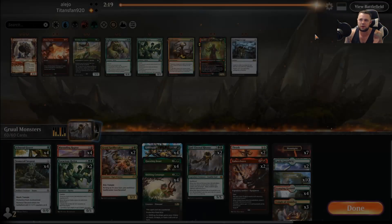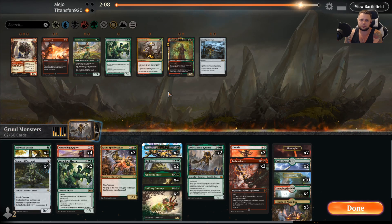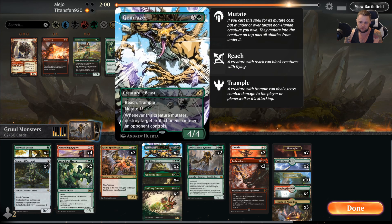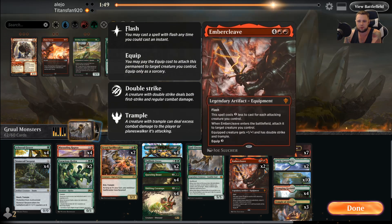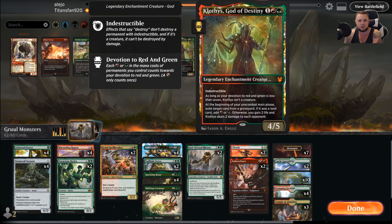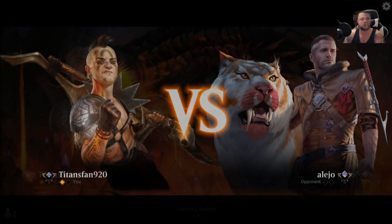Let's take a look at their list. They probably take out the Galia — it's not very good in this matchup. Nullhide Ferox would be pretty good against them. Hydra on the draw is probably a bit slower than we'd love. Chimeras are fine as a big beefy body. I like Thrash/Threat here. Embercleave is still good, Rhonas is still good. I feel like we've got a decent deck against what they're trying to do. I think I'll just say screw it on the two Grazers — play a little bit slower. We won that one on the draw, let's see if we can do it again.